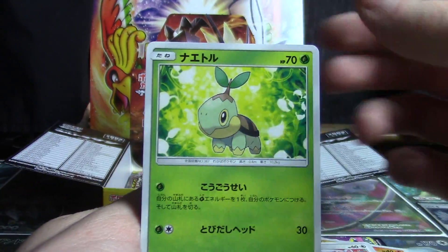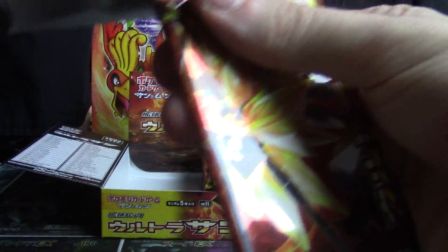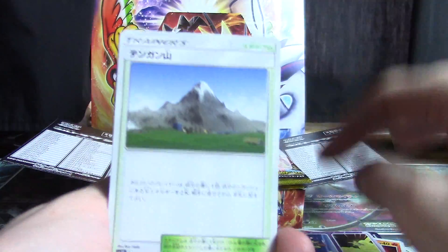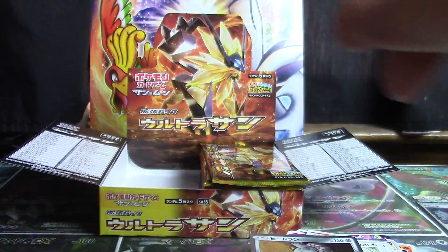Roserade, Chimchar, Glameyow, Turtwig, and Potion — a couple of starters in that one. Coronet, Magnemite, Chimchar, Rangaroo, and Heatran Hollow.